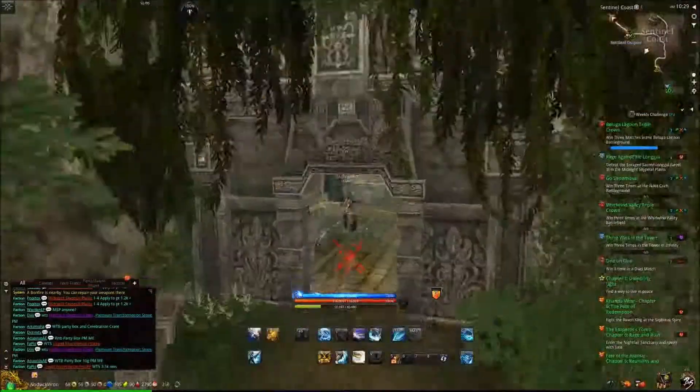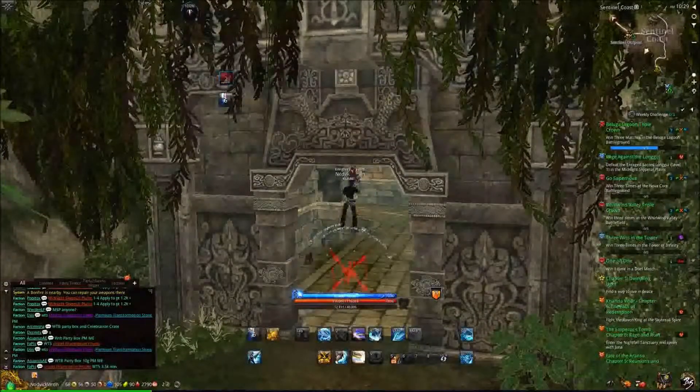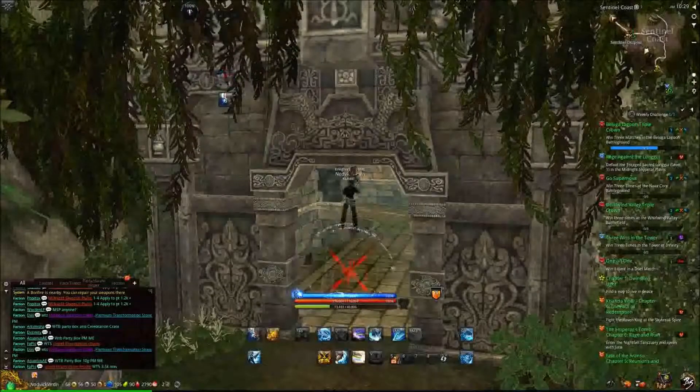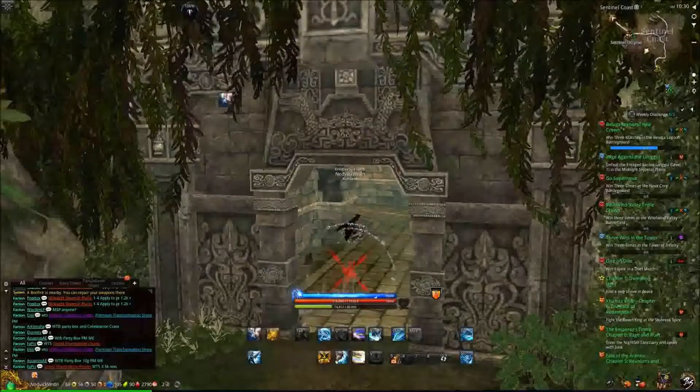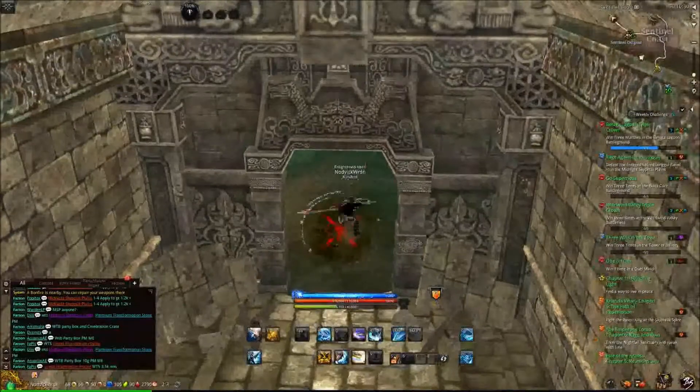I'm still losing run energy, so that's interesting. There we go. Okay, so this is what you want to see. Once you've done this, you've already made it inside. All you have to do is slowly turn around to face outside.